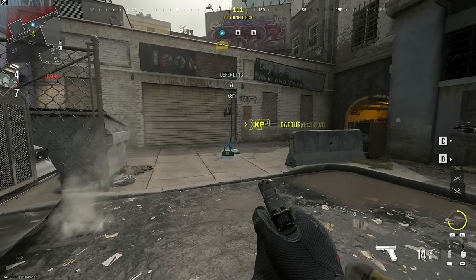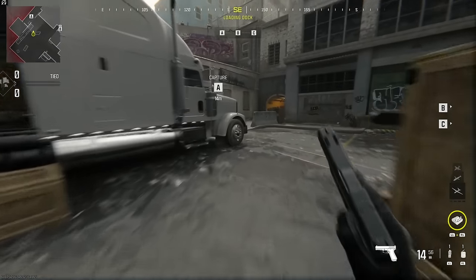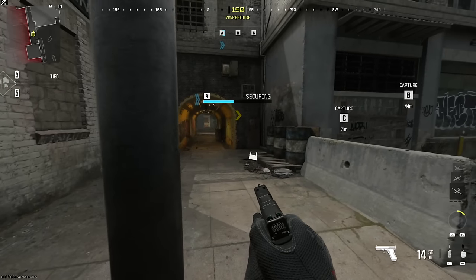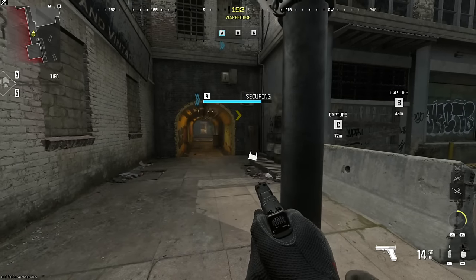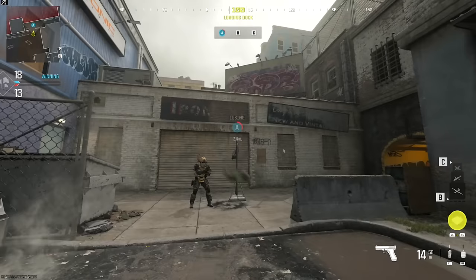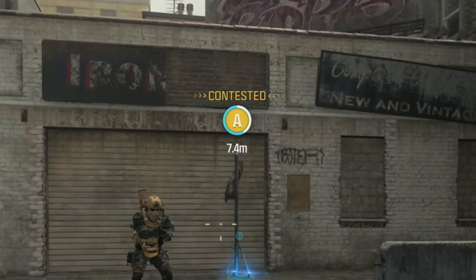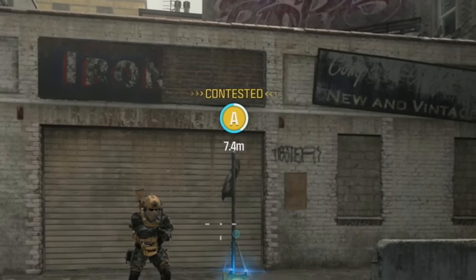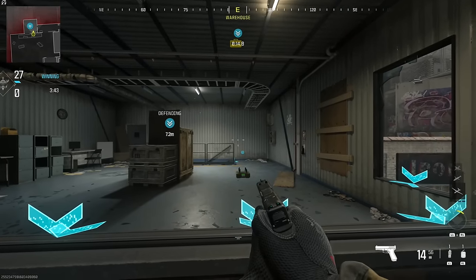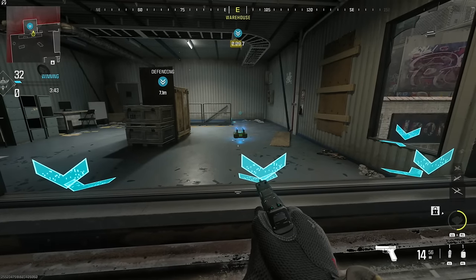In Domination, adding a teammate to the capture zone will double the capture speed. As a result, using your ACS will allow you to solo capture a Domination Flag twice as fast as you could manually capture without the ACS. It's worth noting that the ACS can also contest a Domination Flag, mirroring the functionality of a single operator engaged in contesting the objective. In hardpoint and control, the ACS functions in a similar fashion and is able to hold or contest an objective during its 11-second activation period.